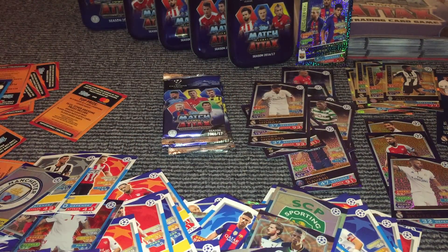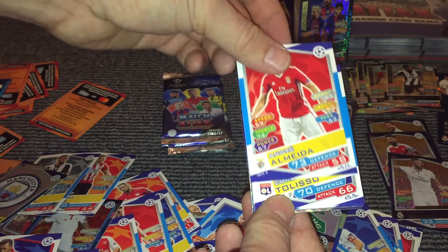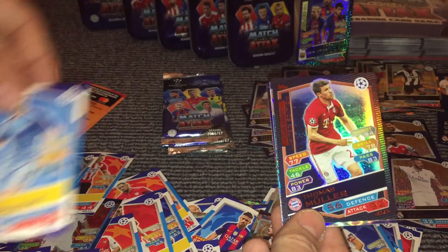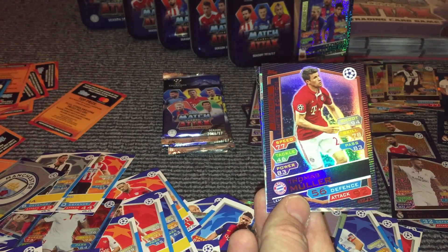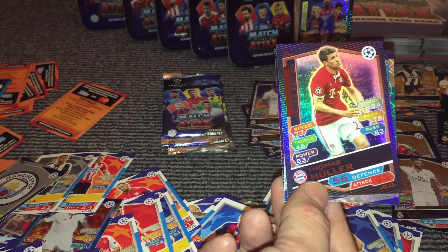So we need two more from the last six packs. I think one of them is the Trio card if my thinking is correct. And then we've got Fuchs away, Almeida, Tolisso, Morays, De Bruyne. And then we have a Thomas Muller bronze limited edition card — so that's our first limited edition, which you get in the multi-packs.